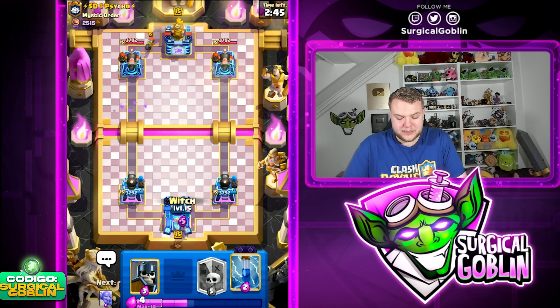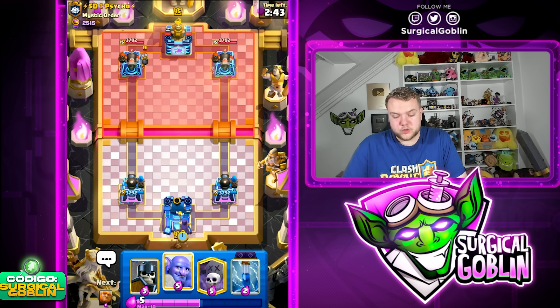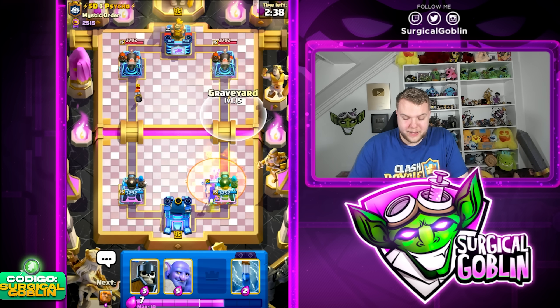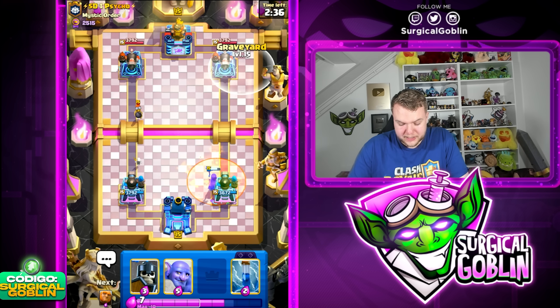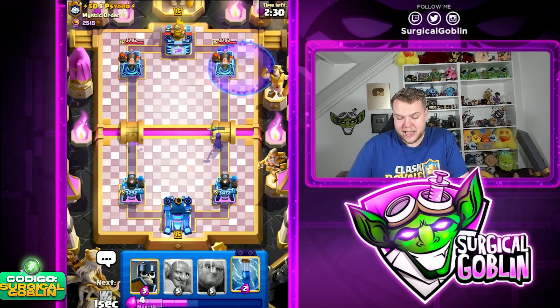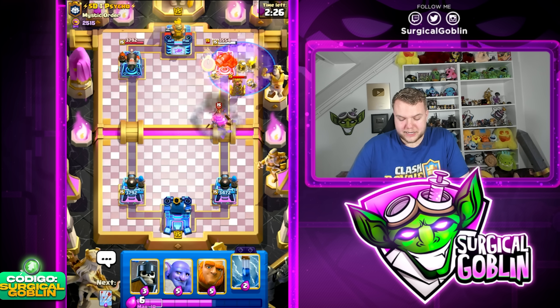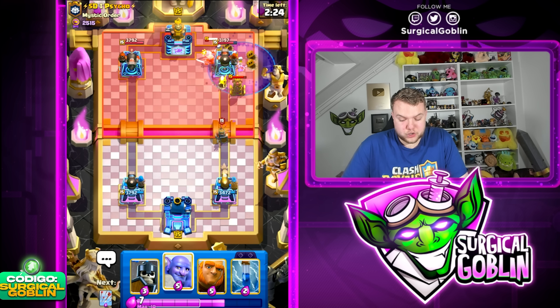Cannoneer isn't really good against this deck — it does depend on the cycle. In this case he has fire spirit, and if he also has a poison quick-cycle drill deck it's not the easiest matchup. But now that he's spent the poison, I think it's a good moment to go with graveyard towards the right side. Graveyard like this is even a good play against cannoneer.